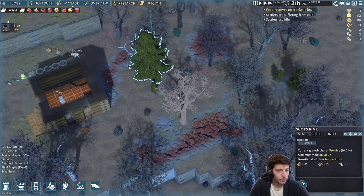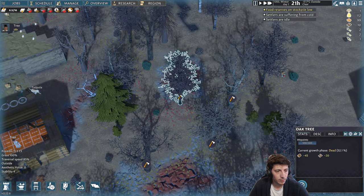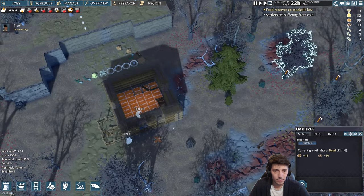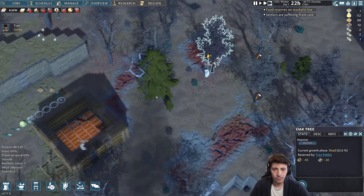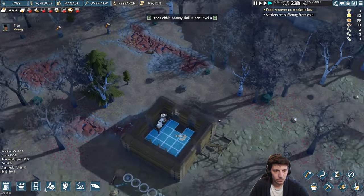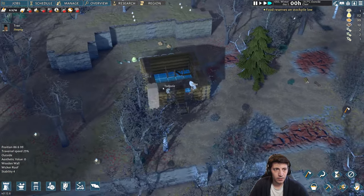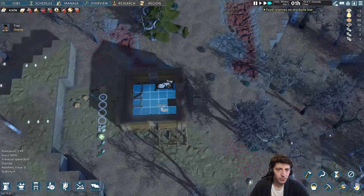We need more wood — fair enough. Let's go ahead and chop down some of these dead and mature trees. At least we have a bed, we have somewhere to rest. Construction failed — not ideal. Tree and Tadpole all the way out here in the wild, trying to make it.